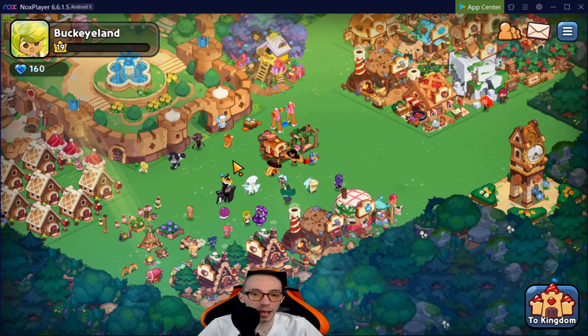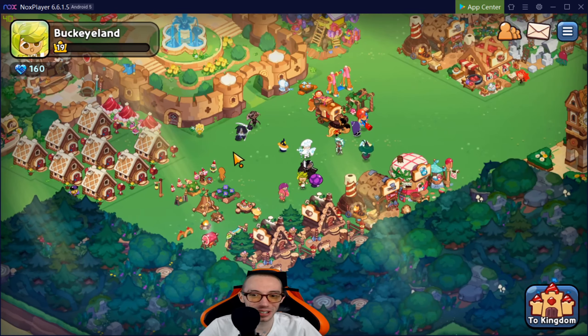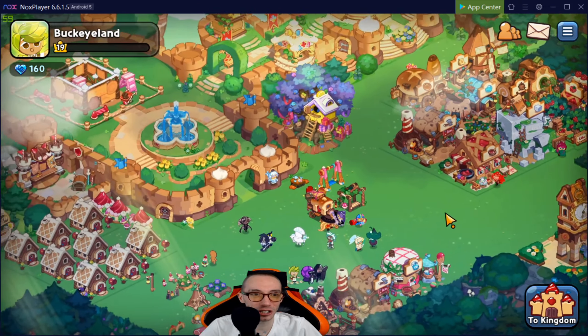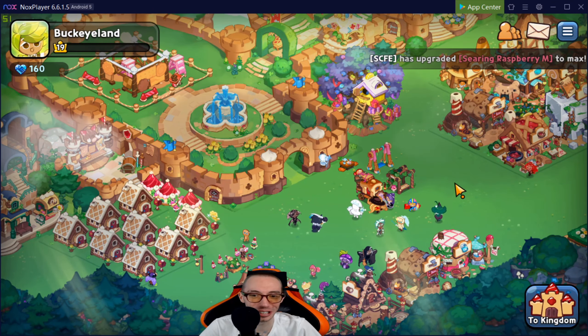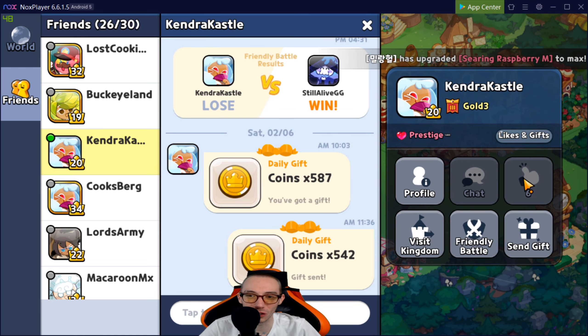Next up we have Buckeye Land. It looks like a cluster — we got our houses here, pretty plain, nothing going on, everything is just clustered up. I'm gonna have to give you a two out of ten; you just didn't do anything.